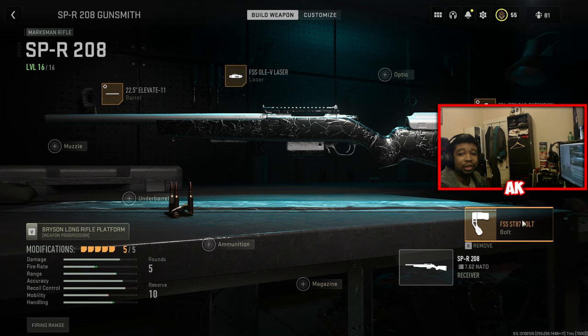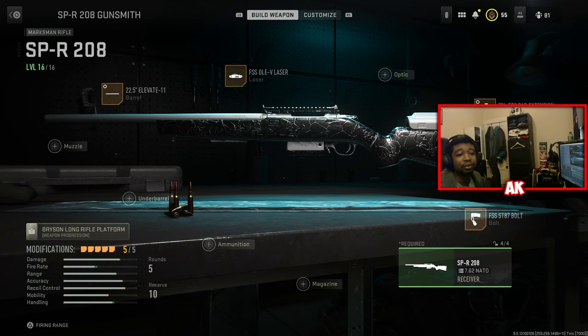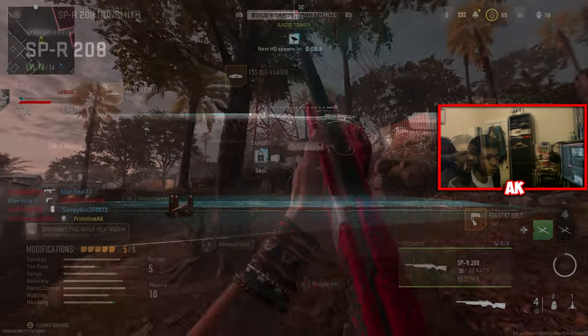That's pretty much the number one class and tuned settings for the SPR. Very strong sniper, very reliable — it one-shots almost everywhere except for the legs, so you're going to get very consistent one-shot kills. Use it while you can because this will likely get nerfed into the ground. Hopefully you guys enjoy the gameplay — let's get right into it.